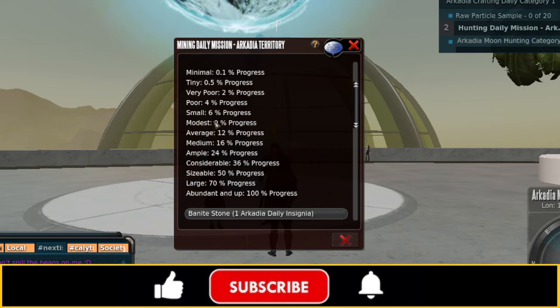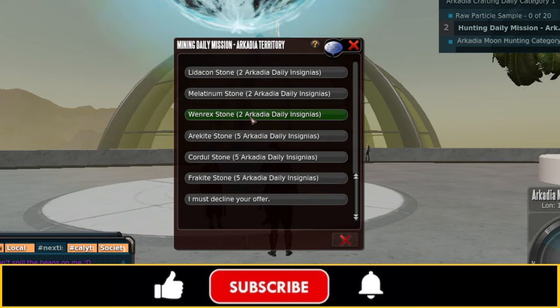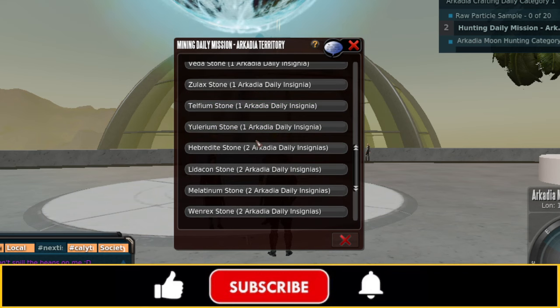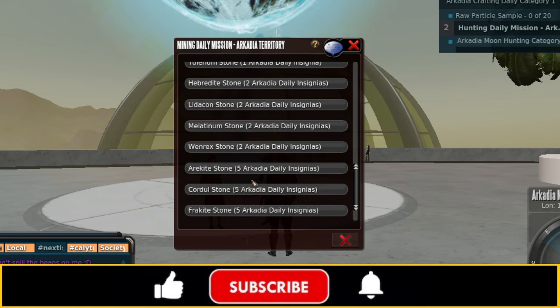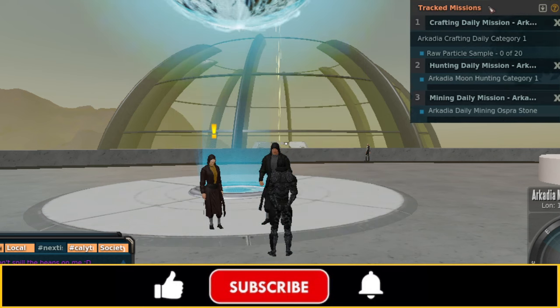Depending on which finder and amp you're using, it could take a very long time to complete this with a TT finder, or no time at all with a huge amp like level 13. We also have to pick a stone — if you go with the harder-to-find stones, you can get more insignias. I think I'm going to go with Ospre. So we now have these missions active.